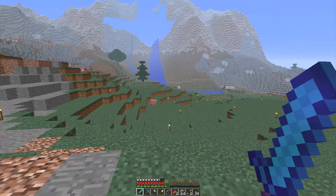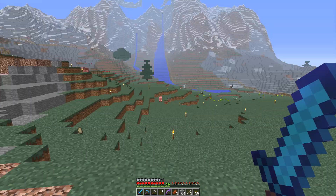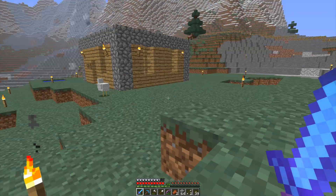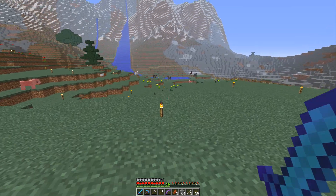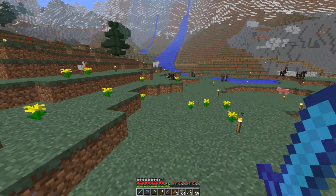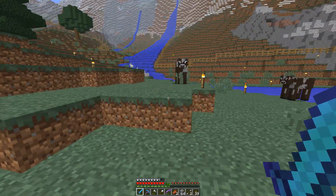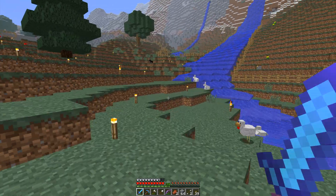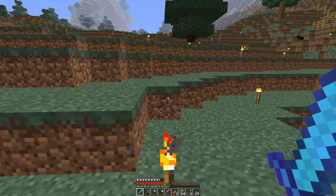We've got chickens, pigs, sheep, and a couple of cows somewhere. The cows are down below here by the lake — well, pond. Not a lake, it's a pond. Lots of chickens; they seem to like to be everywhere. We've bred some cows already. This is going to be our ranch.